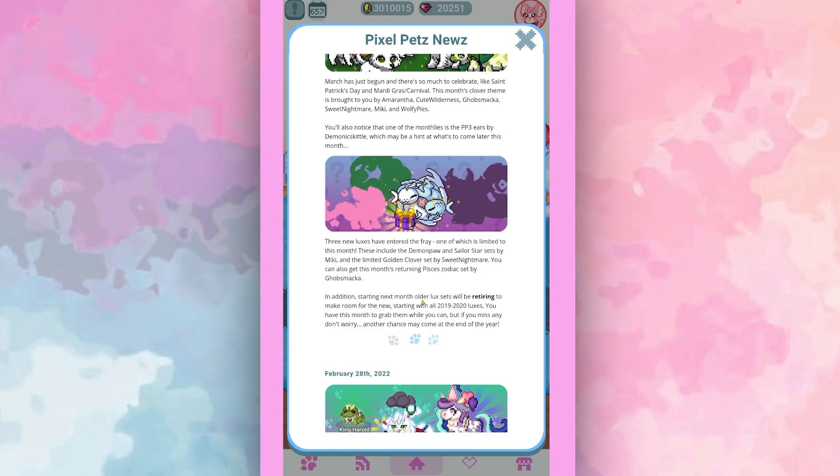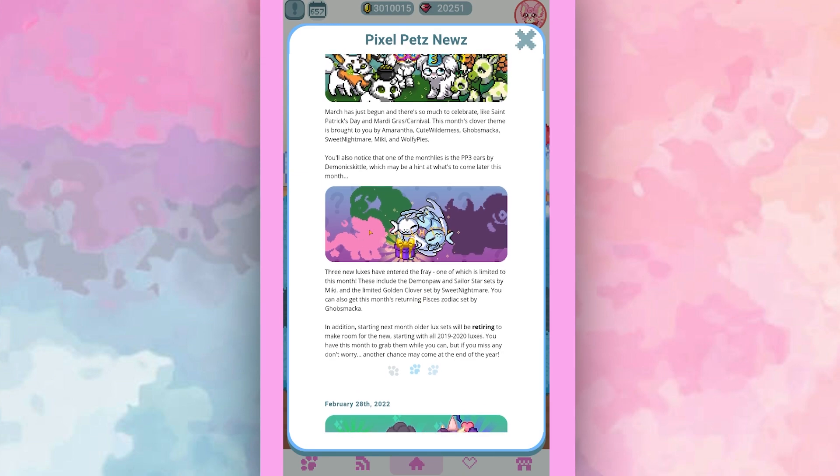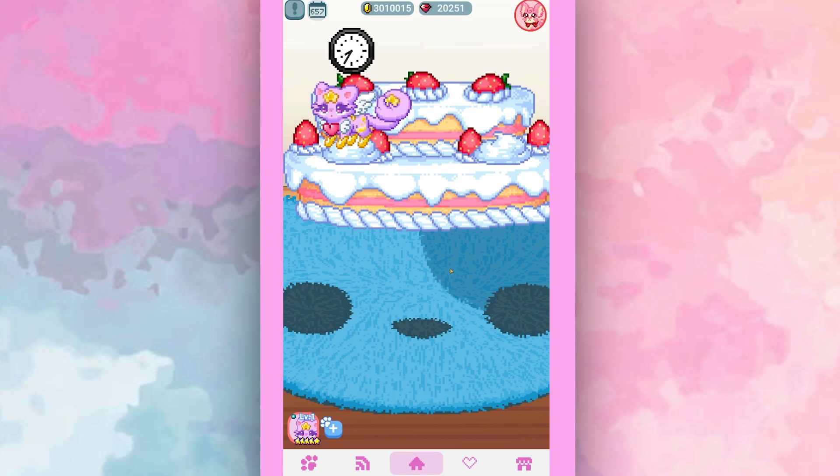You can also get this month's returning Pisces zodiac set by Gobsmacka. Starting next month, older lux sets will be retiring to make room for the new, starting with all 2019 to 2020 luxes. You have this month to grab them while you can, but if you miss any, don't worry — another chance may come at the end of the year. We're going to take a look at the new luxes and also talk about the retiring luxes.